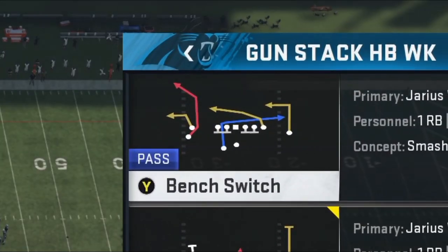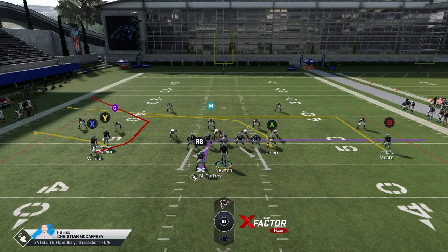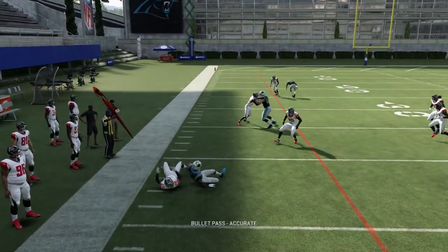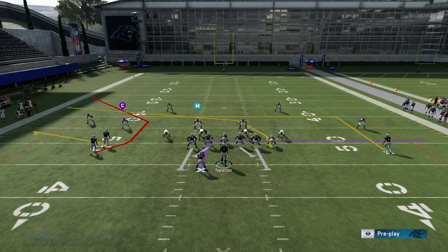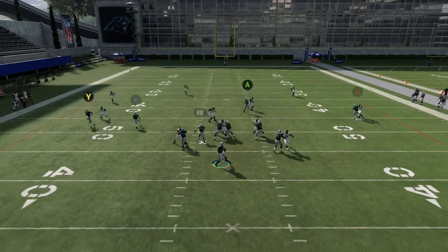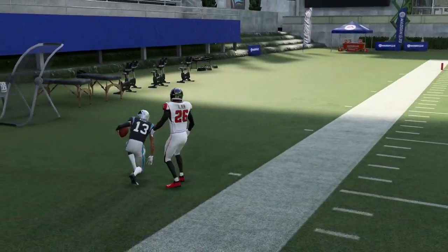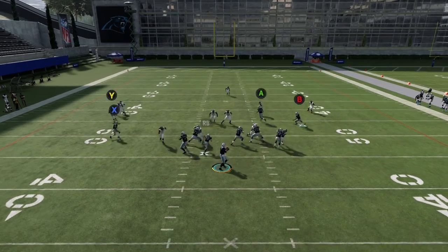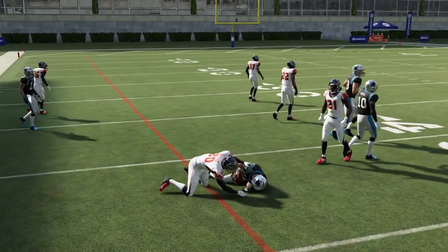My second favorite play is probably the Bench Switch — it's not a home run play, but it's a very good play. The only real adjustment I'd make is putting the Y route on a flat, which is going to pull down coverage for the C route above it. A lot of times it'll just get left uncovered, so it's really a single read between that flat and the route above it. I also like motioning the B route and putting him on a drag — it creates two levels of passing between him and Olsen, and one of those routes is going to get open pretty much every time.